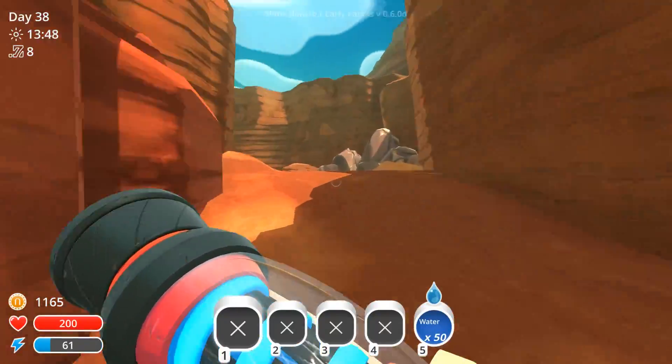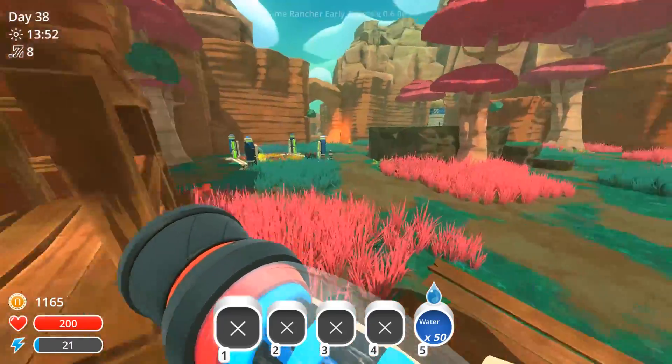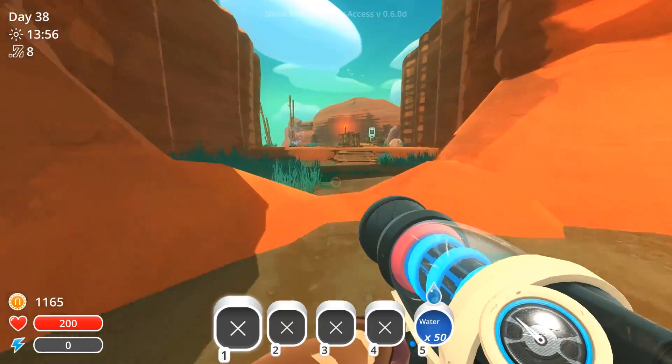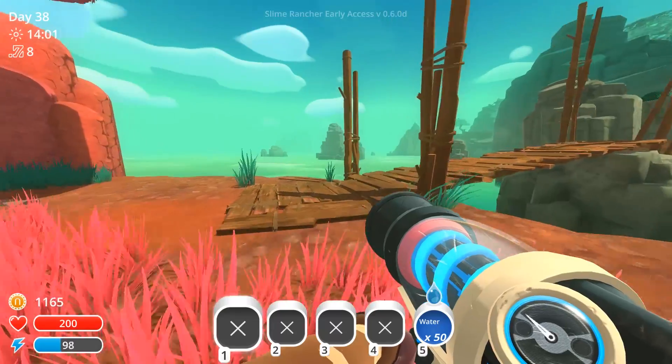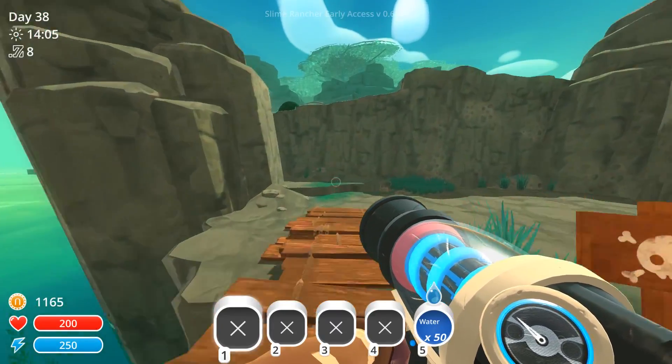Still no idea where the quantum slime is, but we do know where quite a few gordos are. I did find quite a few in the glass desert as well, so I'm going to have to try and show you those as well. Let's go ahead through this teleporter - we'll head to the moss blanket and I will cut the video here once I'm at the glass desert.